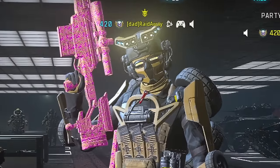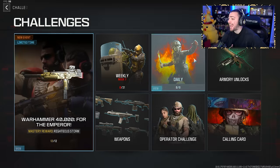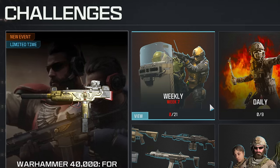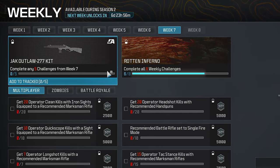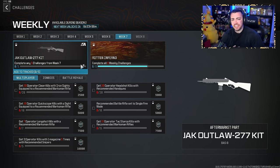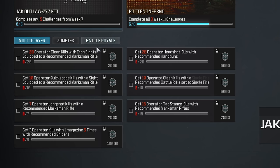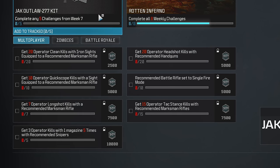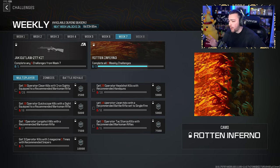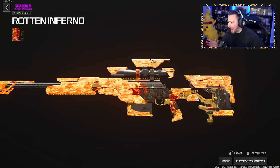What's going on guys, welcome back to Modern Warfare 3. Today is Wednesday so you know what that means — we get a brand new set of weekly challenges. For week seven we're gonna be unlocking the Jack Outlaw 277 kit for the Bass B, which is really strange. We have to complete five of these challenges to unlock the aftermarket part, and we're one week away from the week eight camo reward.